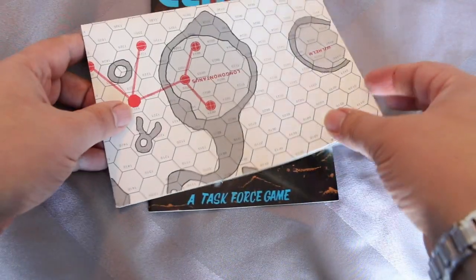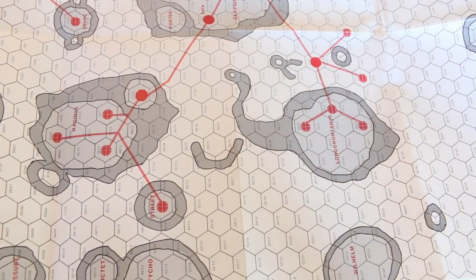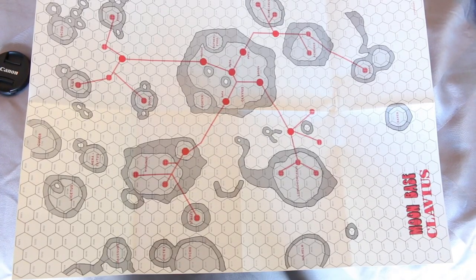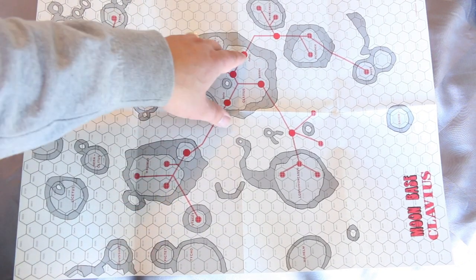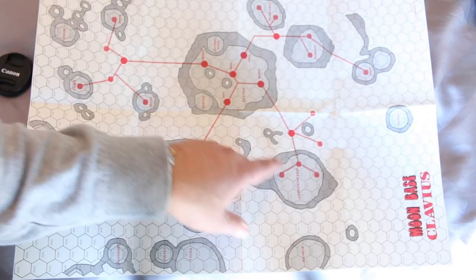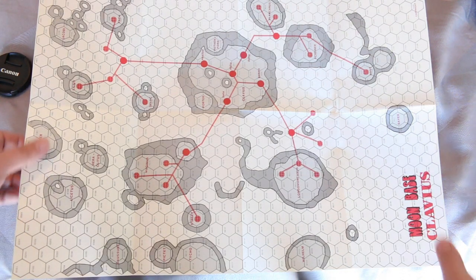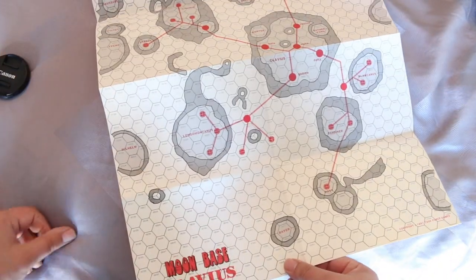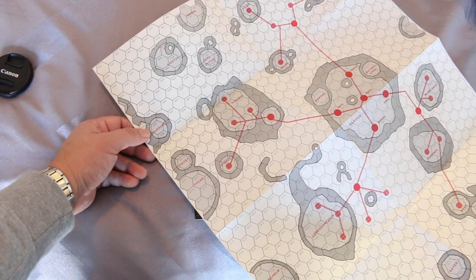Let's take a look at the map. It's actually a fairly decent-sized map for a micro game — usually they're smaller than this. It's got these craters, a bunch of them named. I don't know if these are installations or what. But it looks like a map of the moon — and actually, for a 1980s map, it's not bad. There's Clavius. I've seen that through my telescope. Tycho — I recognize that one too. I've seen that in my telescope as well.